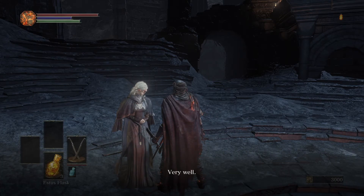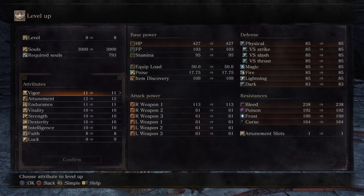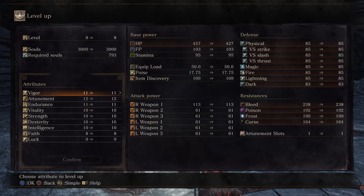The first thing we do is talk about the level ups. Vigor increases HP, defense, and resistances. The different defenses: physical is anything from a weapon, while strikes would be hammers, clubs, striking with brute force. Slash is more weapons that you cut down, like you slice through the skin. While thrust is more like rapiers and spears.